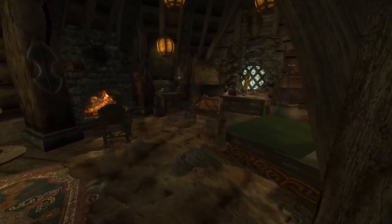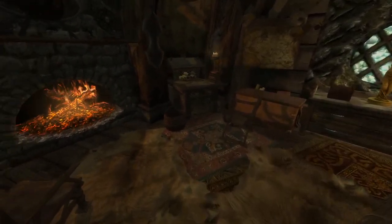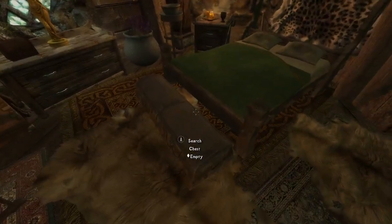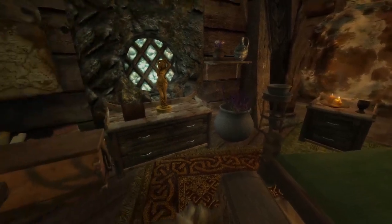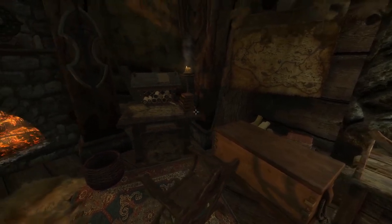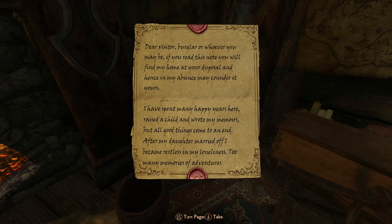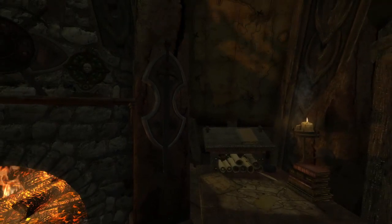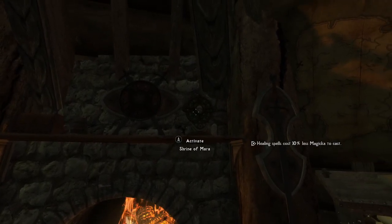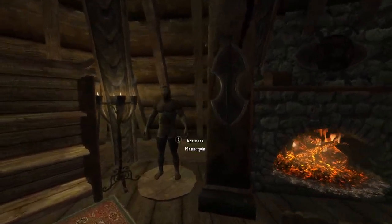So this is the main room — basically your room. You have your chest and little stand. There's another statue of Dibella. I think this is where you read — it's just letting you know that the home is yours. There are weapon plaques and a mannequin.